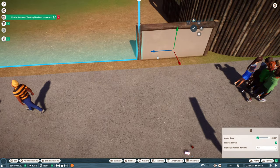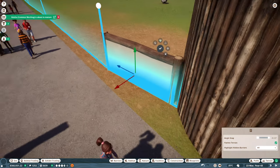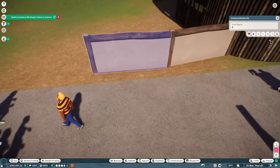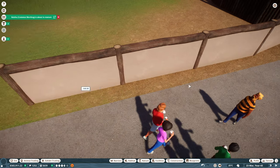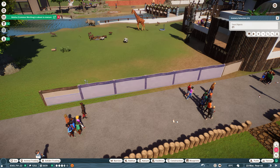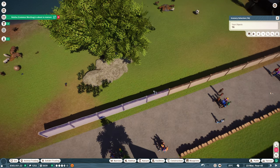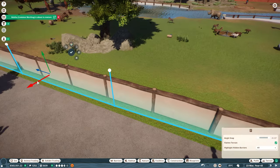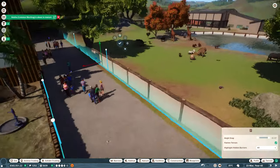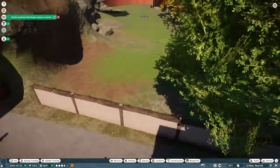We can also increase the height of the barrier whenever we feel like it and get it nice and lined up — we could extend the height and put in guest-helping items like education boards, or make some animal advertisements and simple signage directing guests around. This is now a completely cut-off viewing area. Nobody's going to be able to see inside the Wild Africa habitat from here, which will stop a people traffic buildup on this side. So people are going to go to the reptile center and view the saltwater crocodiles where the viewing area actually is, without causing a pileup of traffic between two different habitats.